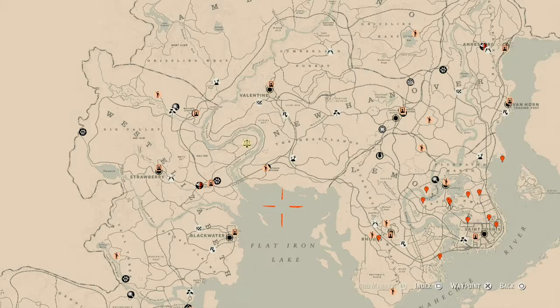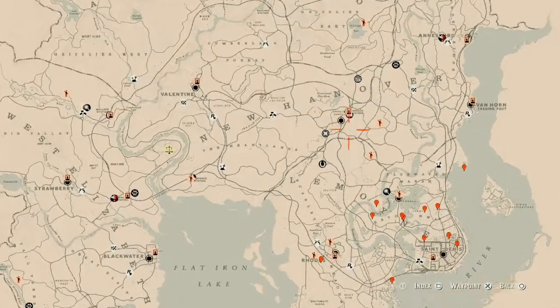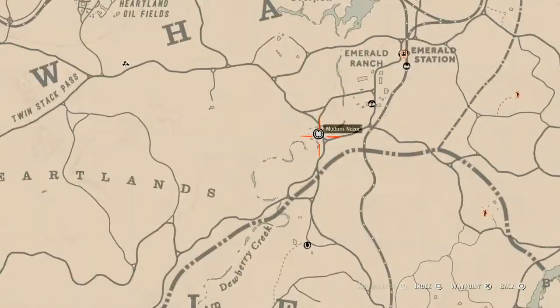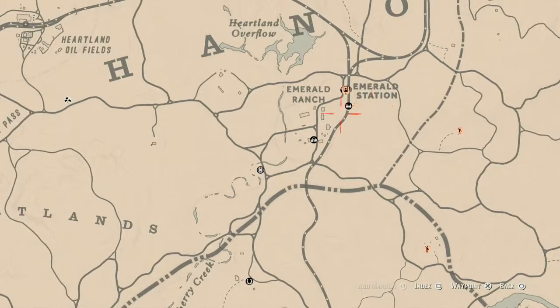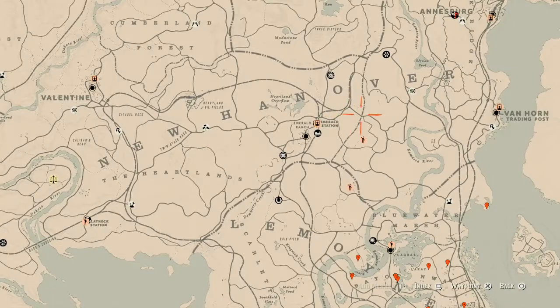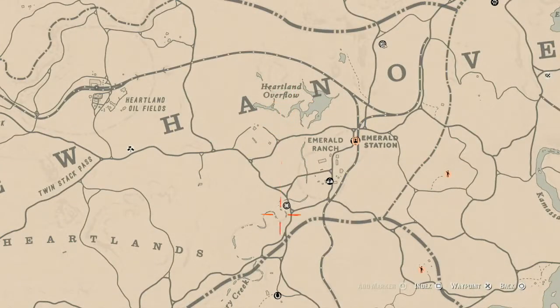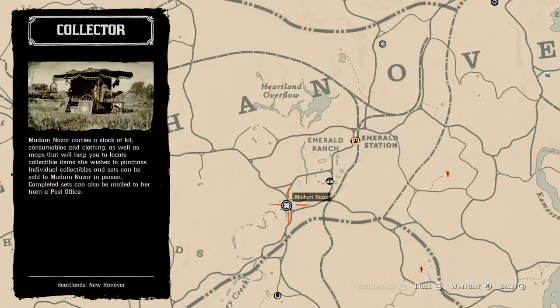First thing I want to get out of the way is Madame Nazar's location. Madame Nazar today is in one of my favorite spots, right here near Emerald Station in the Emerald Ranch area, right in New Hanover by the Heartland Overflow. She will be here until 2 a.m. Eastern Standard Time — New York time zone, East Coast.